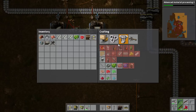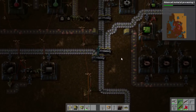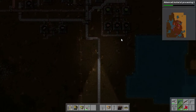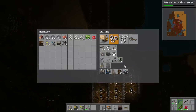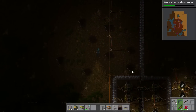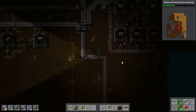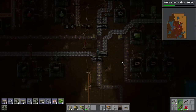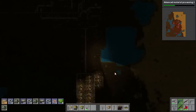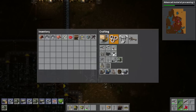We have got our pipe. Now we are going to need a few other things — first and foremost, pump jacks, lots and lots of pump jacks. We need eight of them. We are also going to need an oil refinery, and for that we are actually going to need stone bricks, which I completely forgot about. So we are going to go and make that happen — probably only need 25.